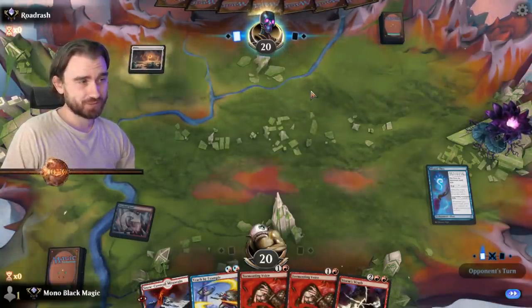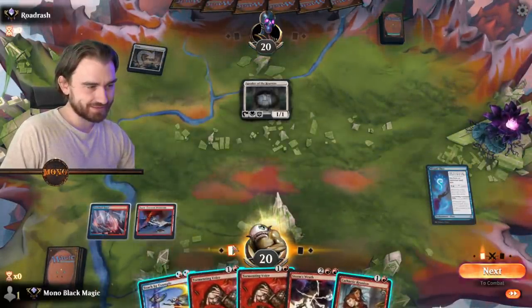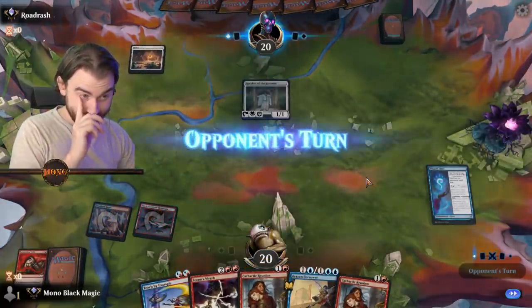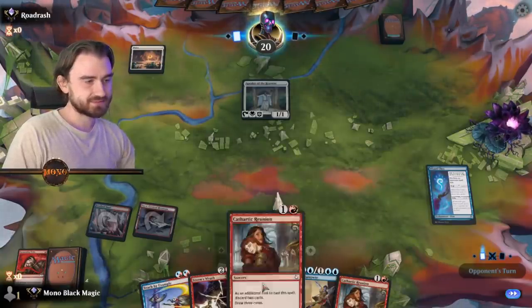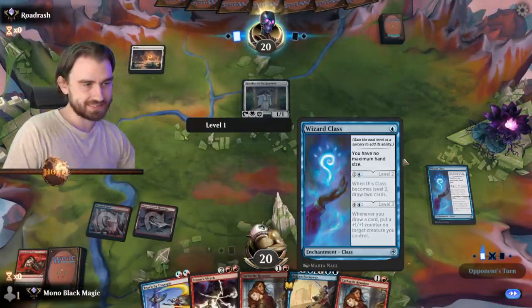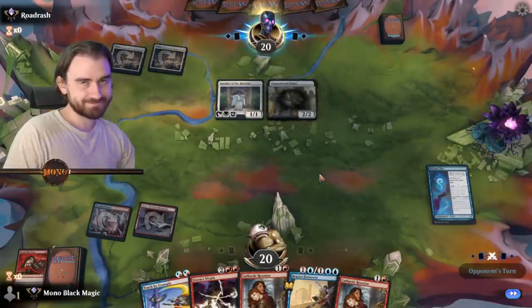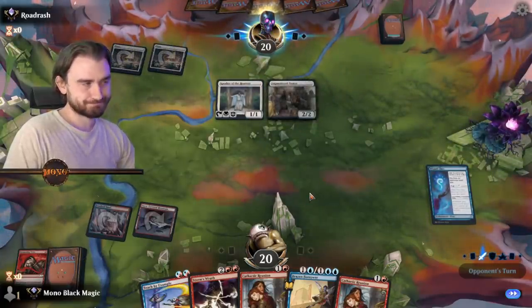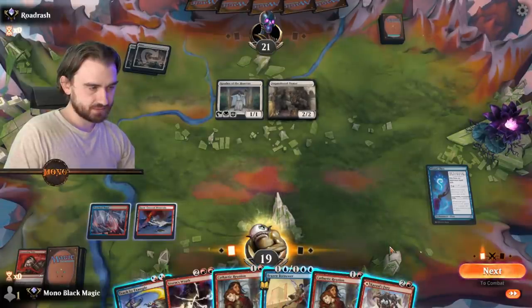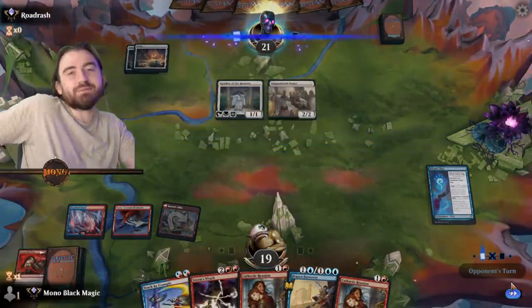Hopefully not Mono-red aggro. Tormenting Voice — shipping the Tormenting Voice. Didn't find land there. Find another land — we have a Cathartic, so chances of not hitting a land would be low at this point. If he hits a land next turn, we'll just level up — Level 2, awesome. Road Rash, two mana. Passion Orator — exact same play as last game. This is a very popular deck — life gain deck, so popular, everybody loves it.